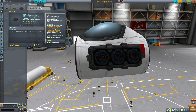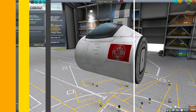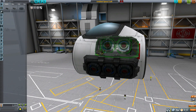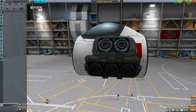Now let's check that one off and have a look at the medium engine. This one produces less thrust at 180 max kilonewtons, with a max ISP once again of 3400, using liquid fuel, oxidizer, and electric charge, and once more has eight degrees of gimbling. Popping it out, rather than the three engine bells of the previous one, the medium only has two, but still has all that same fun detail to the modeling, which is very nice.